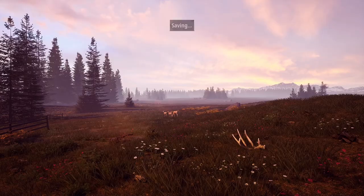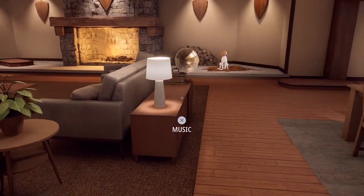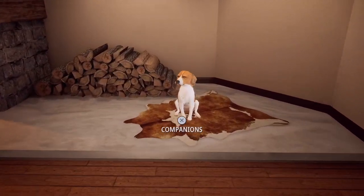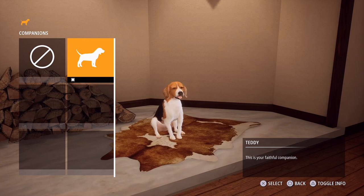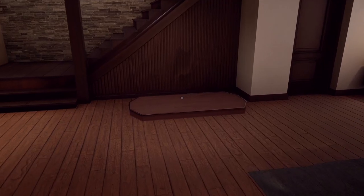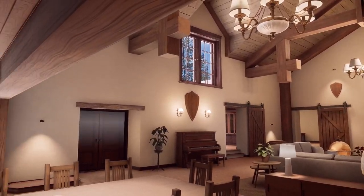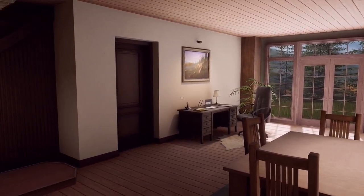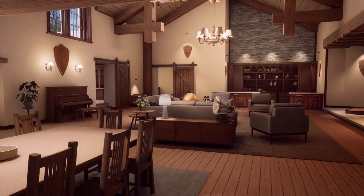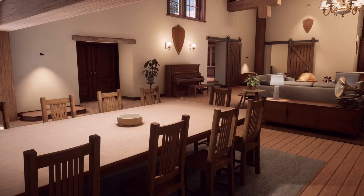Starting off, we're in our lodge and we have our faithful companion with us. Mine is Teddy, named after my own pup. As you can see around the lodge, there are various plaques on the walls — you'll be able to hunt and create trophies and mount them on the walls. I haven't hung anything yet; I've been selling everything to try and get money.